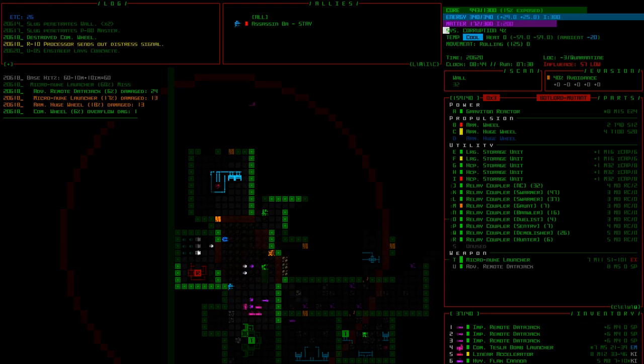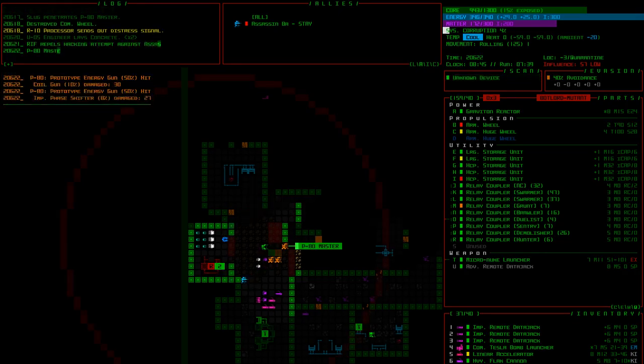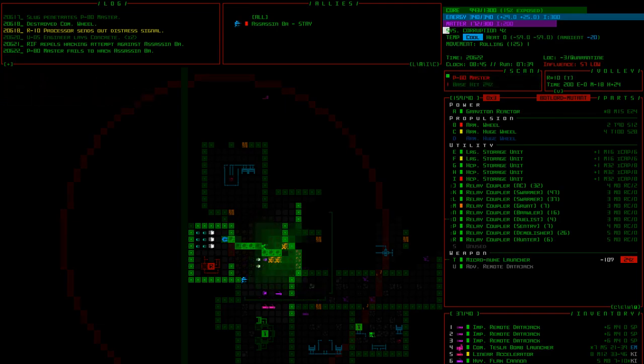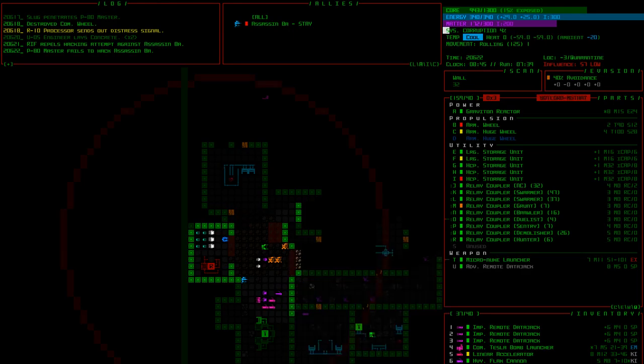They're going to try to hack our friend but they can't hack. There are three out in the open — can't get them without hitting our friend, stupid recyclers in the way. Our friend is almost dead. If I fire this I'll kill our friend for sure. We could teleport away — we have a lot of teleporters. Four percent corruption — I'm going to pull back. We got our new storage unit.